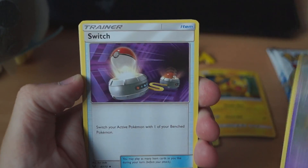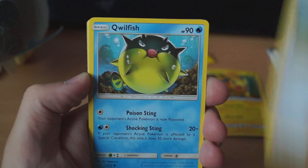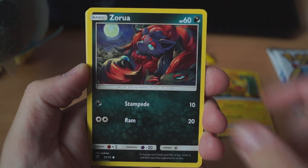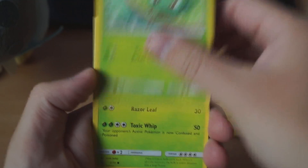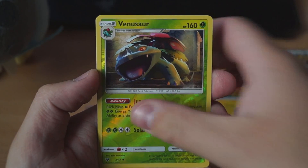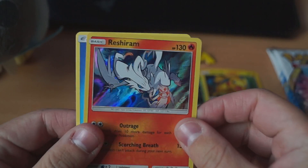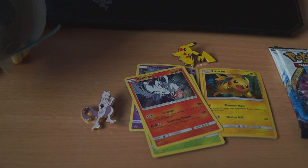Alright, we got a Golurk, a Switch, Hau, Qwilfish, Zorua — that's a very nice artwork — a Plusle, Bulbasaur, Ivysaur, Venusaur, and a Reshiram Holographic with a Water Energy. That's cool. We've got the full Bulbasaur evolution line in that pack. That's neat.